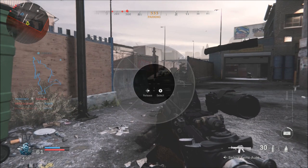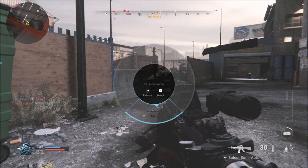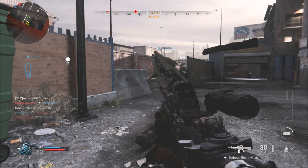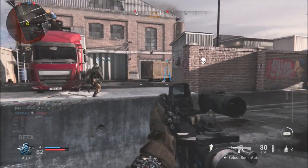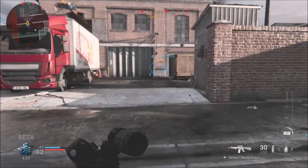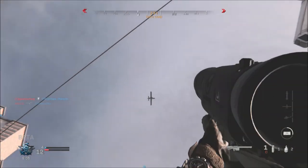What is going on guys? Grave here. Welcome back to the Modern Warfare beta. I want to make a quick video showing that you can hold down on your right D-pad and select what killstreak you would like to use. It'll pull up this wheel, as you can kind of see here on screen, and you can select what killstreak you would like to use.